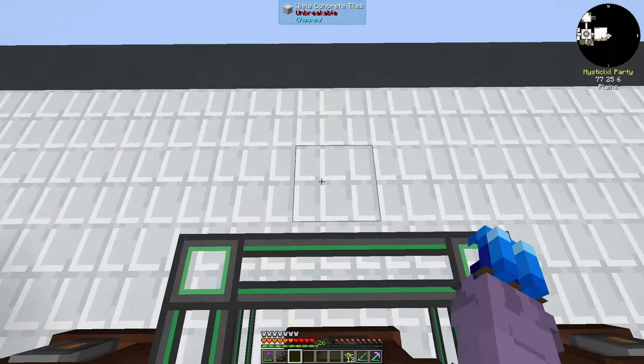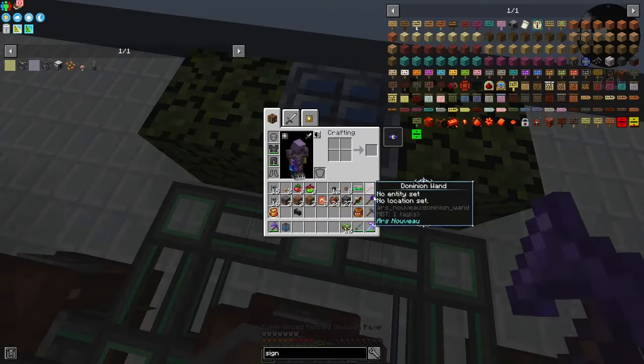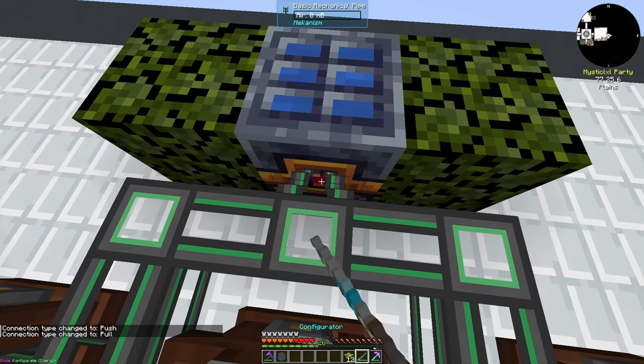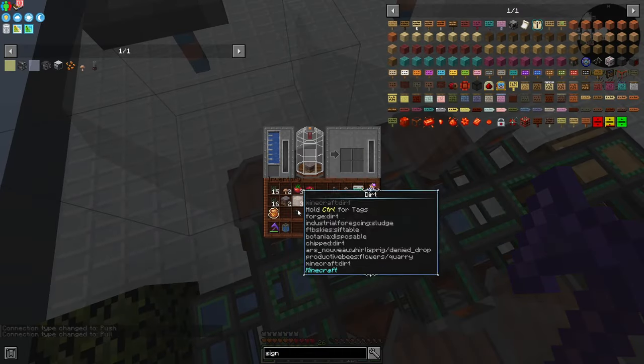I'll do an aqueous accumulator with two leaves, similar technique, bucket mode on, fill that with water, then set it to extract and all of these guys will fill up instantly. The water is filling up now. I want to go ahead and stick in mycelium for our mushrooms.